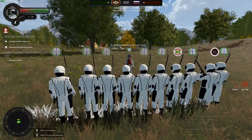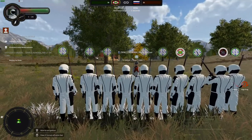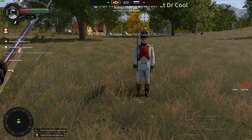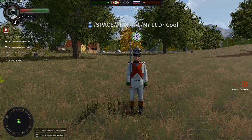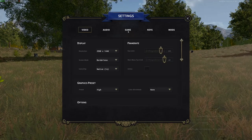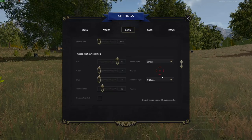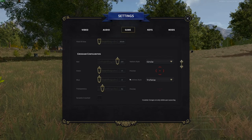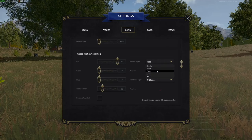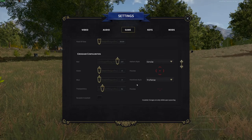Scroll halfway down to where it says crosshair configuration. Where it says nation style, you want to change that to nail, because we use that nail crosshair to aim with. You can also adjust the color of your crosshair - I have mine like pinkish purple so it's easier to see. You can adjust those sliders however you want for the colors.